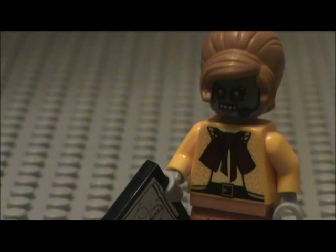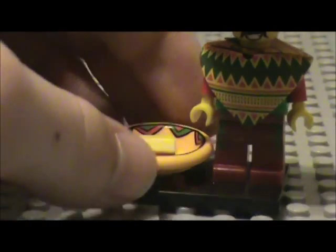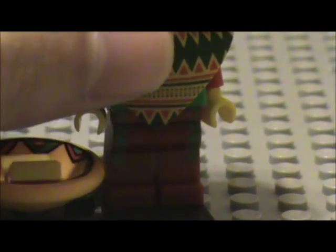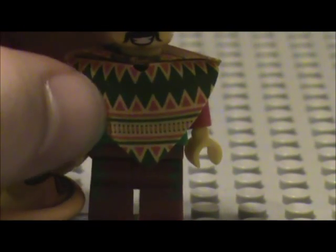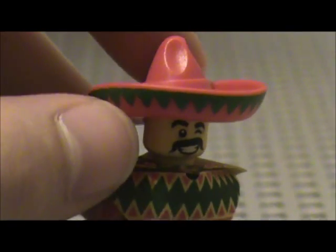Here we've got the Taco Tuesday guy — pretty awesome. His accessory is a bowl of nachos with added detail inside the bowl, which is really awesome. His pants are dark red with little green triangles. His arms are just red, and under the poncho it's just green. His little poncho looks really awesome — it's a lot different from the mariachi band guy with the maracas from a while ago. He's got a winking face, he's pretty happy, and he's got a nice sombrero with the green triangle pattern matching the rest. Pretty awesome guy.